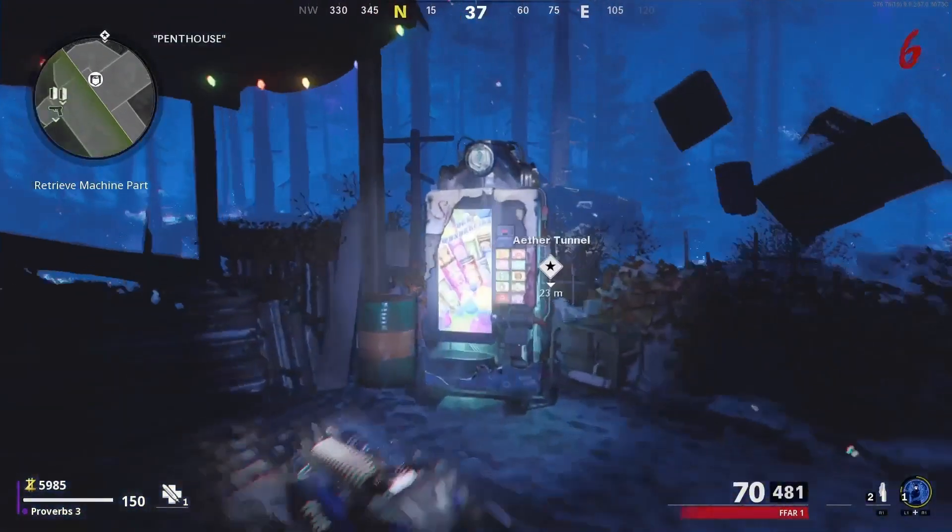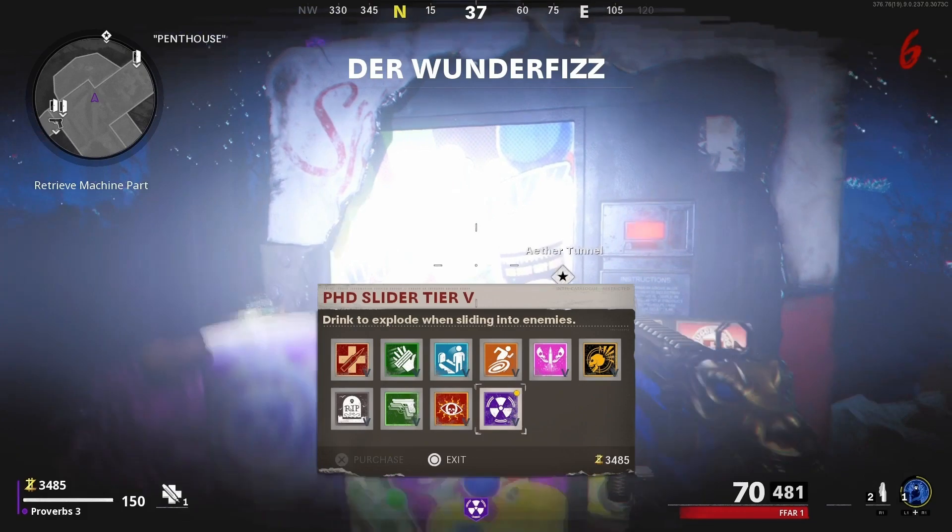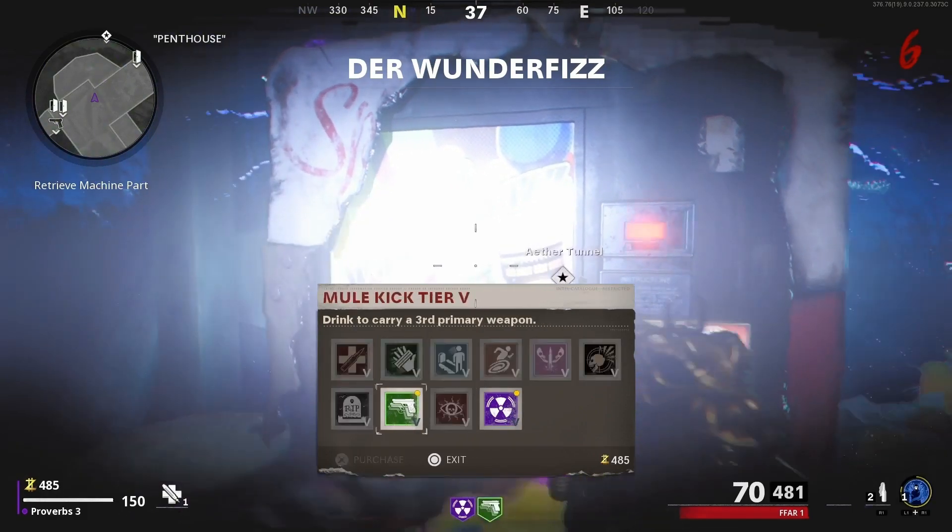To start this glitch, head to D Machine and make your way to the Wonderfizz Machine. Buy PhD Slider Tier 4, Mule Kick Tier 2, and Dam'n Up.